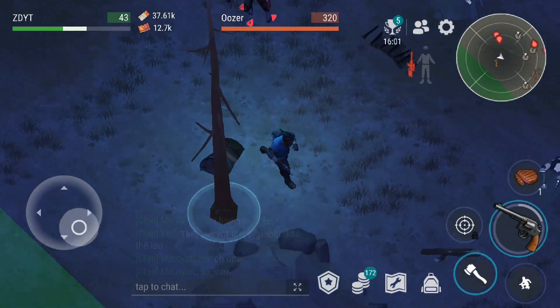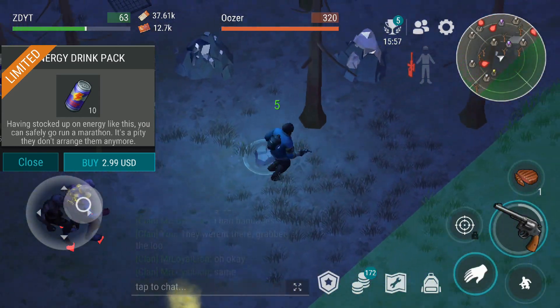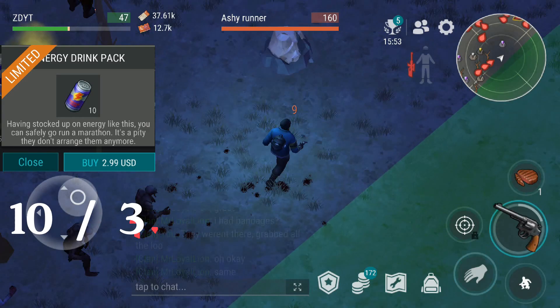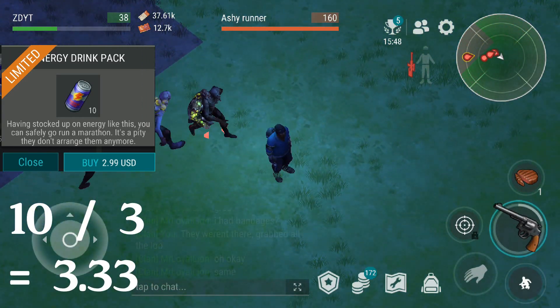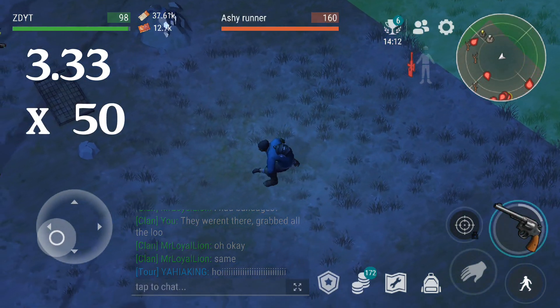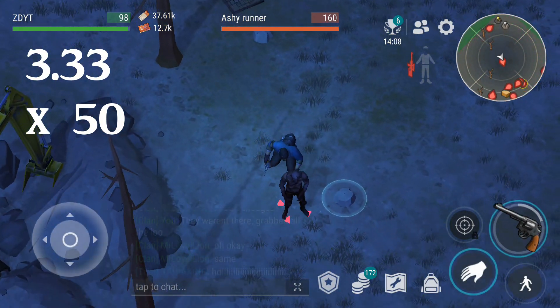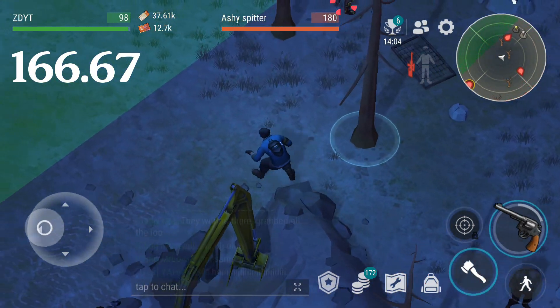Let's start with energy drinks, since that's the new pack. The energy drink pack gives 10 energy drinks for $3. So divide the 10 by 3 to get the number of energy drinks per $1 — that's about 3 and 1/3 energy drinks. Multiply that by 50, since each energy drink gives 50 energy, and that equates to 166.67 energy per dollar.